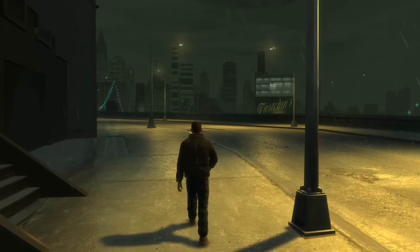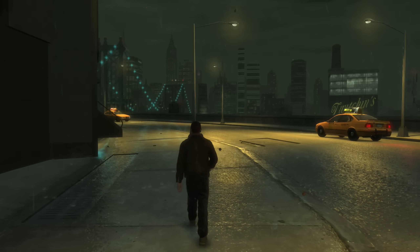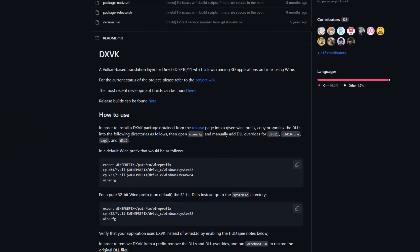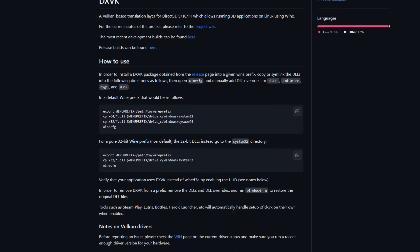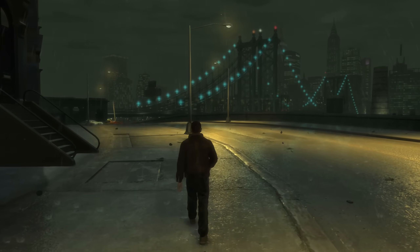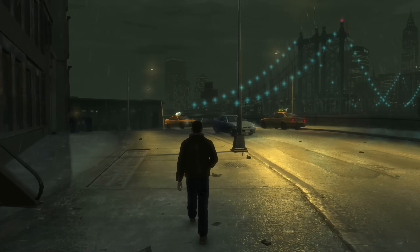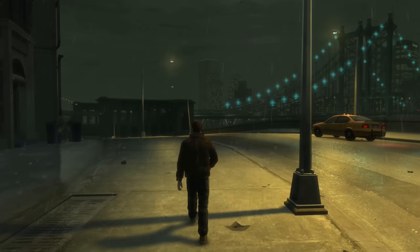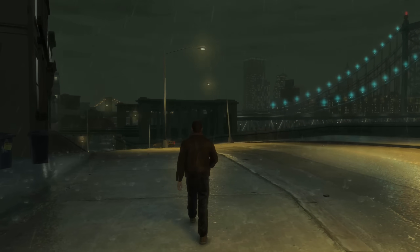Thankfully, several of you commented on that video correcting me, telling me about DXVK, a project which adds a Vulkan-based translation layer to DirectX 9, 10 and 11 games. GTA 4 is a DirectX 9 game, so it works with that. At first, I was skeptical. Most of the time, I find performance fixes generally don't work and they're a waste of time. I was very, very wrong.